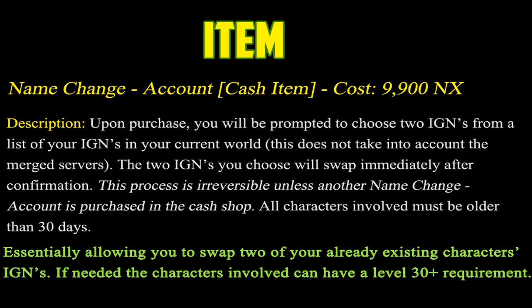Clearly it's a Cash Shop item. The description is: upon purchase you will be prompted to choose two IGNs from a list of your IGNs in your current world. This does not take into account the merged servers — meaning like Yellonde, Mardia, Chaos, Kradia, Bellocan, and Nova. All six of those servers are combined into one. If you're logged in on Kradia, you could only change names with your characters in Kradia itself.